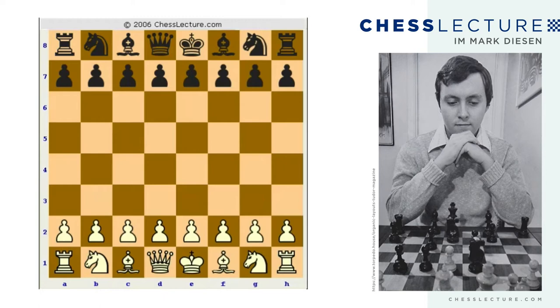Hi everyone. This is International Master Mark Deason, bringing you another installment of our weekly series. The subject of today's lecture is Winning with the Stonewall Attack. The Stonewall Attack can be a very potent and effective opening for White, requires not so much book knowledge, and can result in some relatively easy victories. The game we're going to be reviewing today is Santasir versus Welsh — an example of a quick win with the Stonewall Attack.